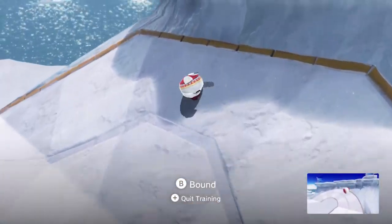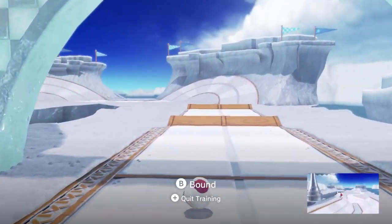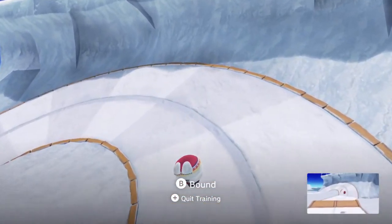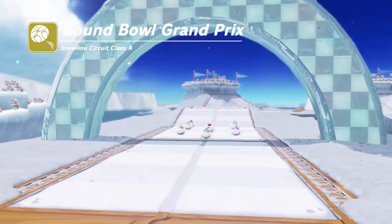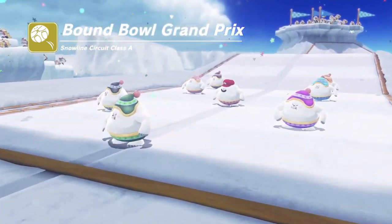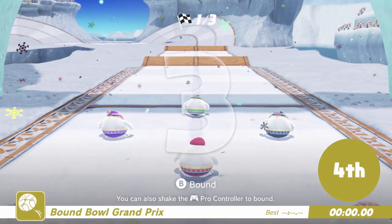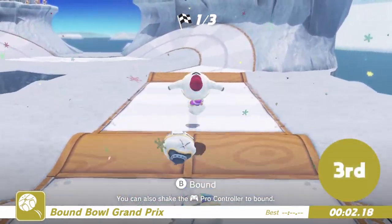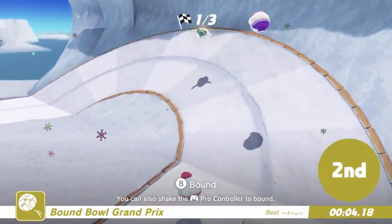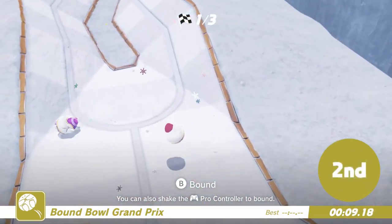Now that we have a racer disguised by throwing our hat onto their head, we talk to this fellow and we can start the race. This is the Snowline Circuit race and basically we have to come first to win the multi-moon. I'm just bounding every time I hit the ground - it makes little sparkles, speeds up and launches me forward pretty effectively. I'm also steering to get around the corners. You can press plus when you're ready to race.